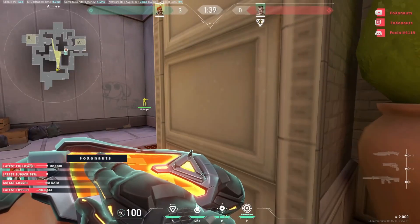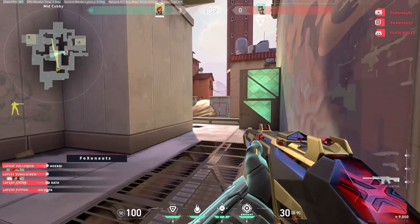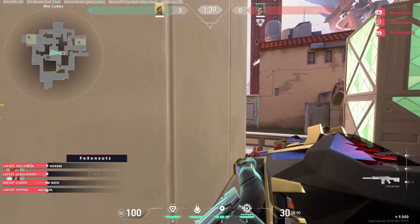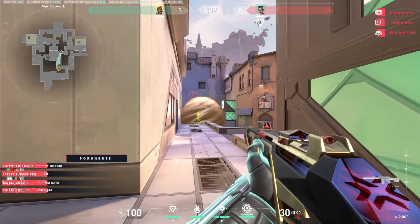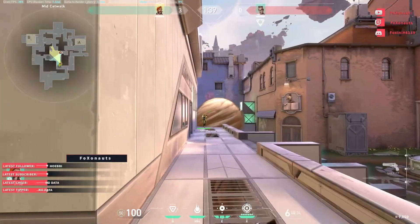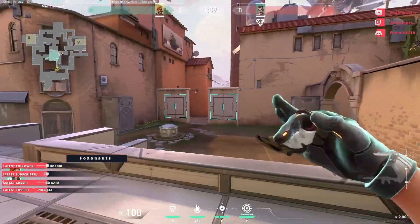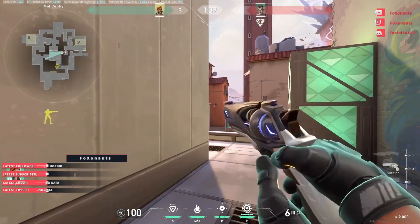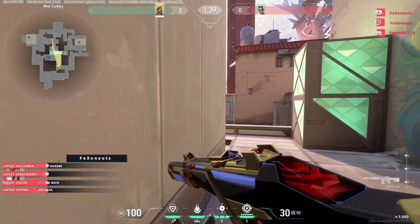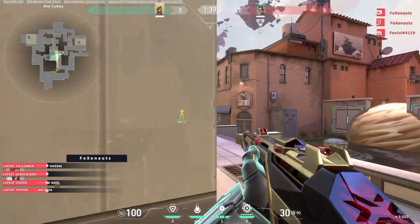Mid smokes. You can place one here on the deck if you're trying to peek. There's also a smoke top mid. They are quite good, but I wouldn't recommend using them every time, because if you use these smokes you will have less smokes to defend the site or a possible retake scenario. I would really only do the mid smoke there if you're trying to push mid and take control of mid. Otherwise, just don't do it.